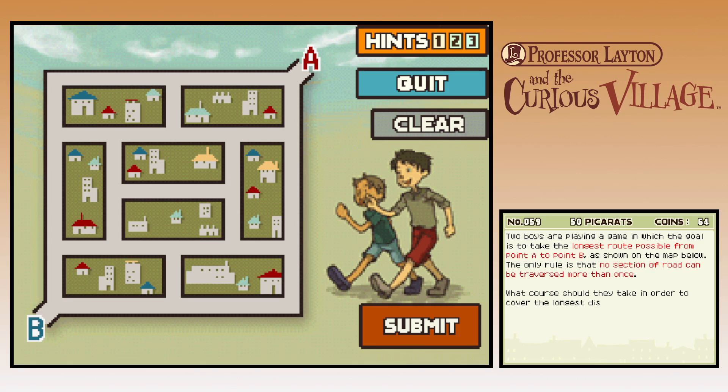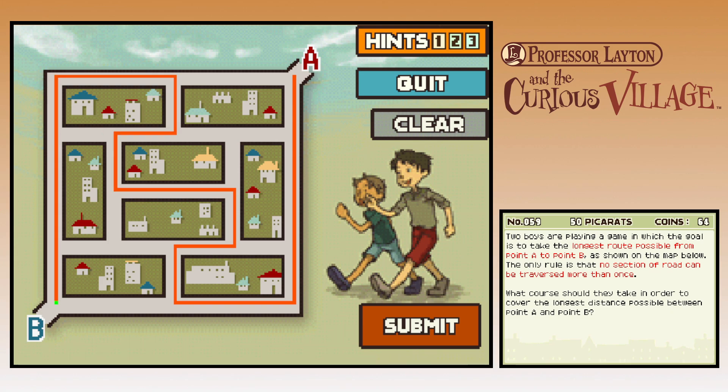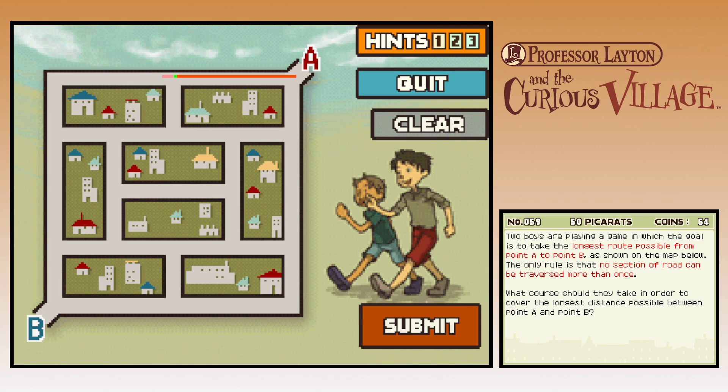You boys are playing a game in which the goal is to take the longest route possible from A to B as shown on the map. The only rule is that no section of road can be traversed more than once. What course should they take in order to cover the longest distance possible? We had a puzzle like this already at one point, if I remember.